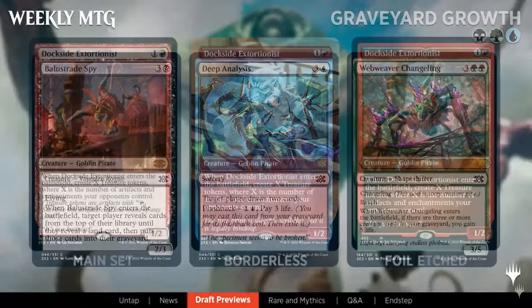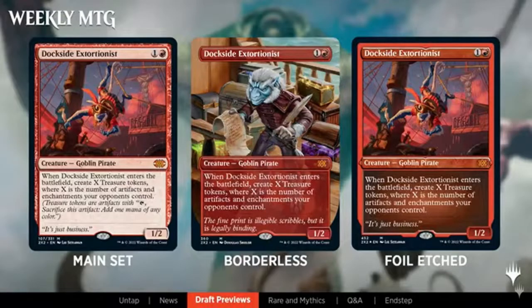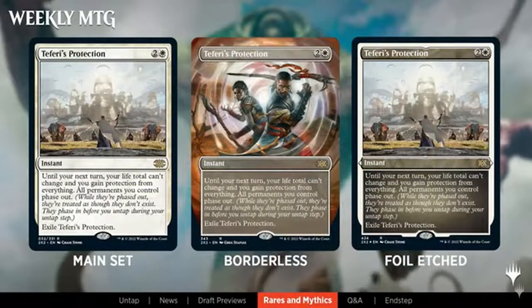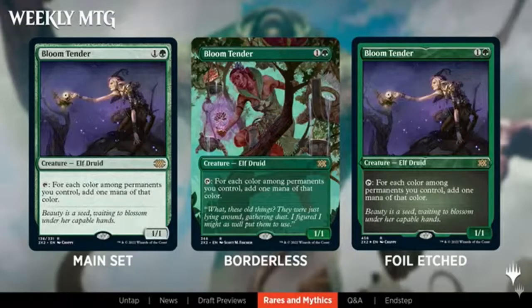Going over some of the reprints: Dockside Extortionist should make a lot of Commander players happy and hopefully bring the price down. Phyrexian Tyranny is showing off the three-color theme. Teferi's Protection is at rare — good to have expensive cards at rare rather than mythic to bring prices down. Bloom Tender is also a rare and another expensive card currently; it's going to be a great fixer and ramp piece for the green decks, and apparently was a very strong card in playtesting since it can make a lot of mana.